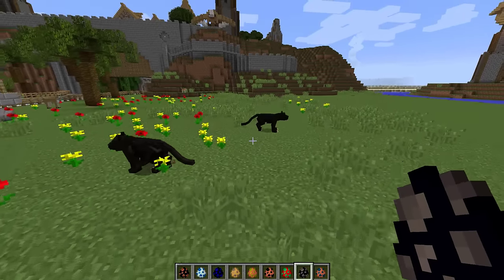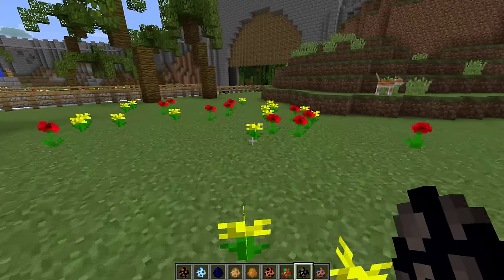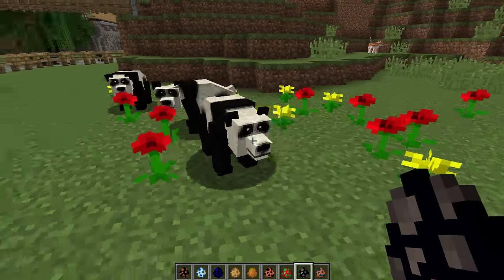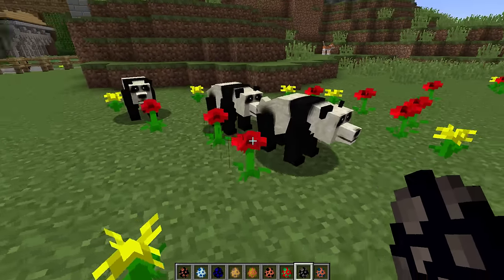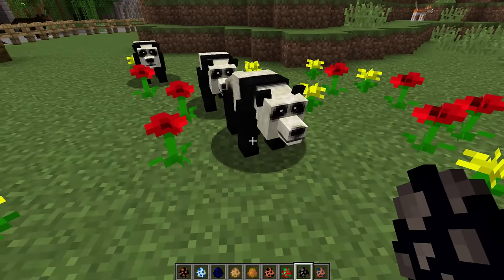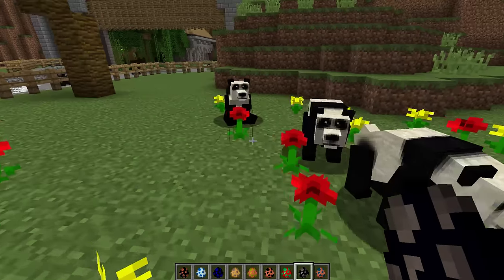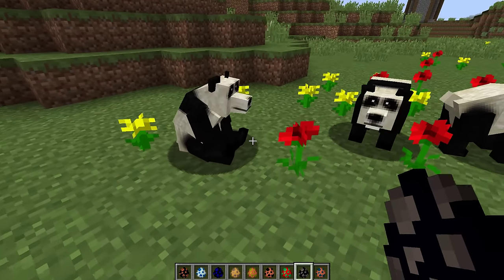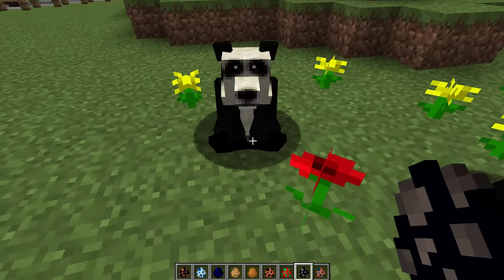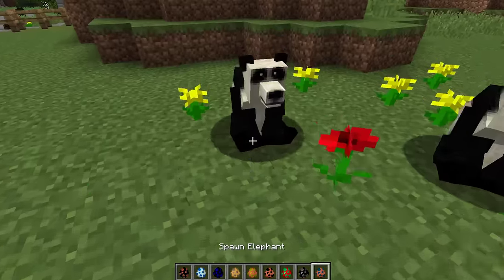I also want to spawn a panda bear. I'll spawn them near the flowers — you know, pandas used to be my favorite animal. I've spawned them here where there's some bamboo nearby so they have to travel a little bit. Look how cute — he's sitting down! He's probably thinking 'I am not moving, I want the bamboo over here.'